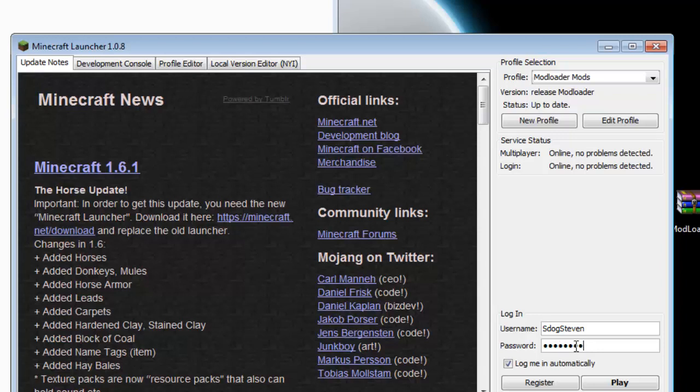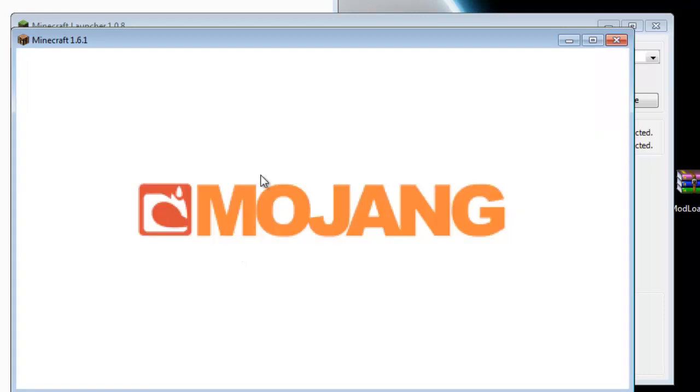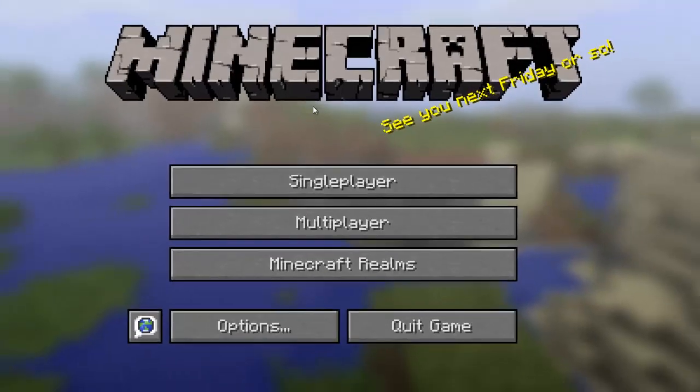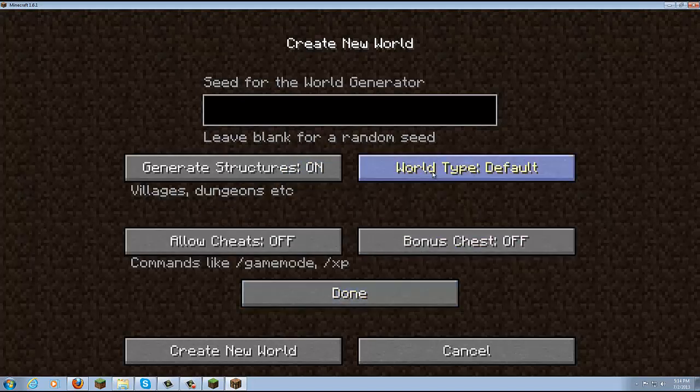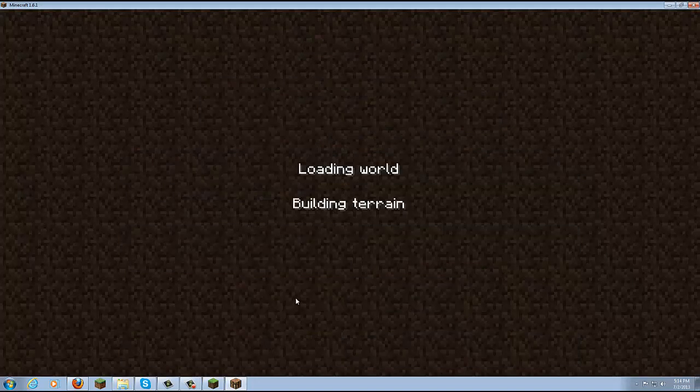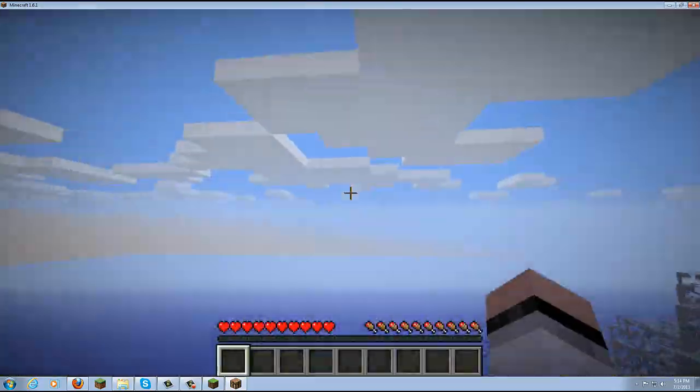If it doesn't show up, check out my help forum. Hopefully this tutorial was simple enough, and for Mac users go to my help forum — there are a lot of people who help out with Mac installation there. Once you press Play the mod should work. You can see it loading all the files. Here is Minecraft — if I go to Single Player, create a new world, go to More World Options, I can click to generate Biospheres. The mod is working, and that's how to get mods working on Minecraft 1.6.1 or any future builds.